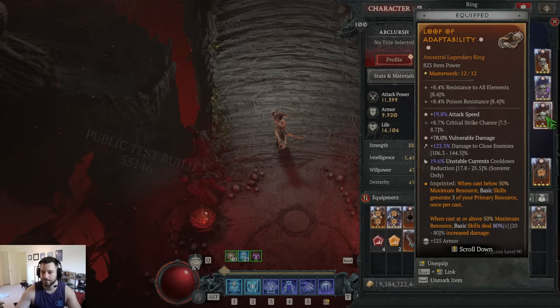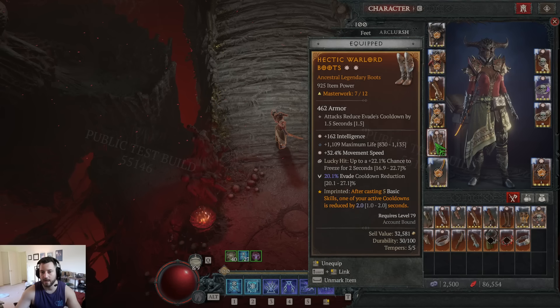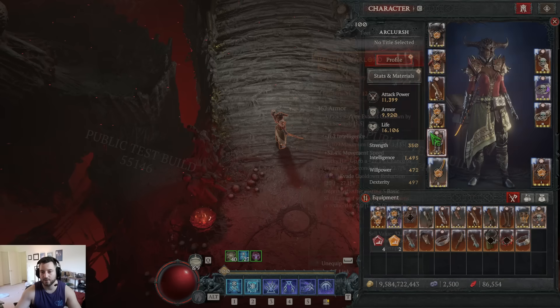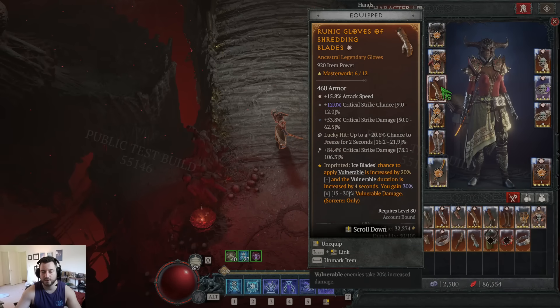It just felt better, and we really needed the crit chance. We're running a normal ring with adaptability, getting some value out of that. We're running Rapid. We have Hectic for cooldowns, and we also have Orange Herald because we don't have two Unstable Current cooldown reduction tempers. That helps get us our Unstable Currents back. And we don't even bother to run Pangorgers — you just get so much more damage out of running Shredding Blades.